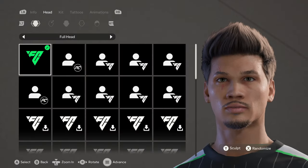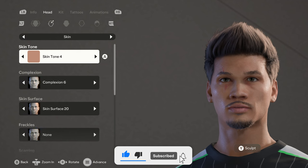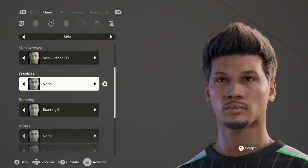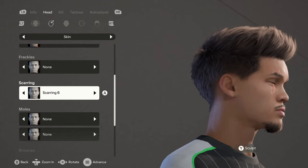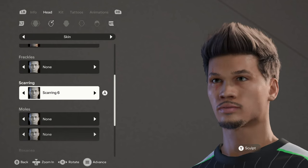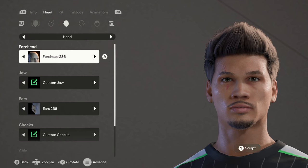We're creating him inside of Career Mode so the background looks different. This is the base face I use for this player. For his skin I use skin tone 4, complexion 6, skin surface 20, no freckles. I put a scar on the player and it actually looks kind of good. No moles, no rosacea, no face makeup, no lip makeup.